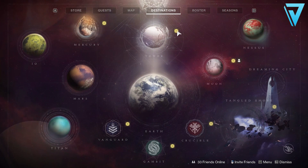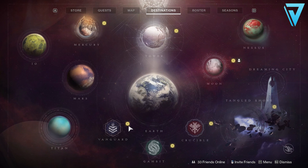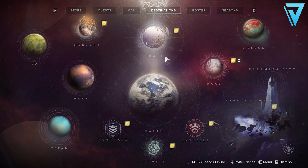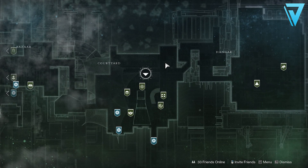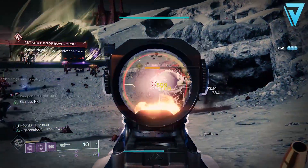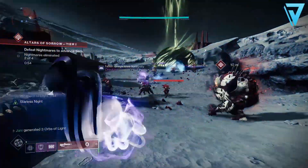Learning which sources give you what power is key to faster and more effective leveling. The vast majority of activities will drop loot up to the soft cap of 950, which means you can simply play the game how you want in order to level up. Blue and purple engrams will drop from pretty much any enemy and you can decrypt them from blue or purple engrams.